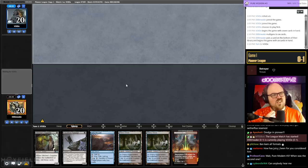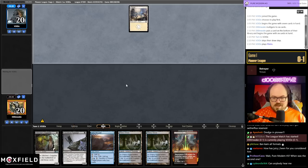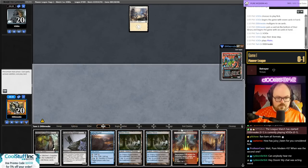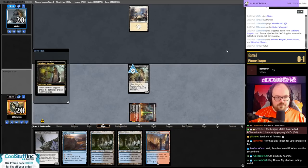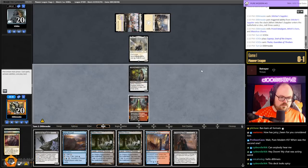So you want to look at your opening hand — about 90% of the time these graveyard recursion cards are bricks, so this is effectively a mulligan to five with only one enabler. This is a mulligan to six with only one enabler, but with Rivulet I still think it's a keep on six. Twitch is having some weird problems today, I don't really know what's going on.